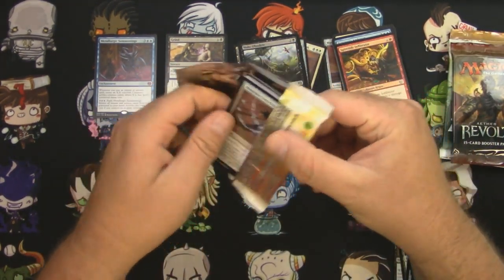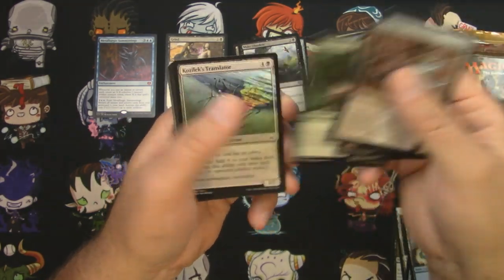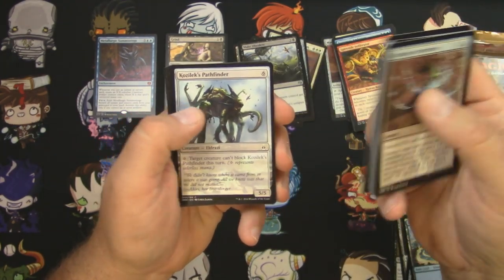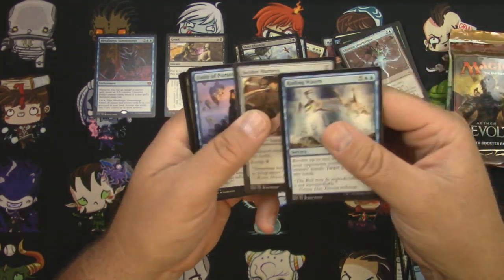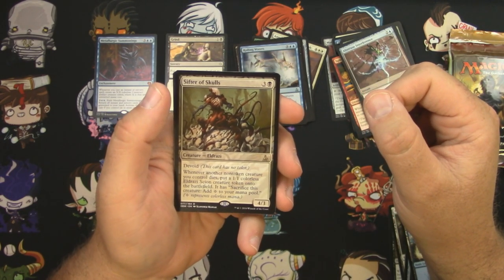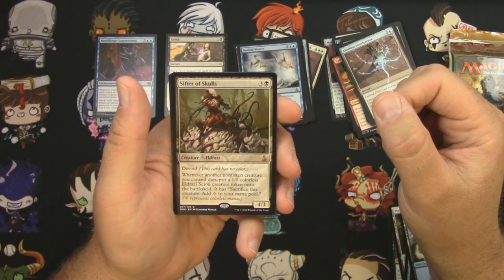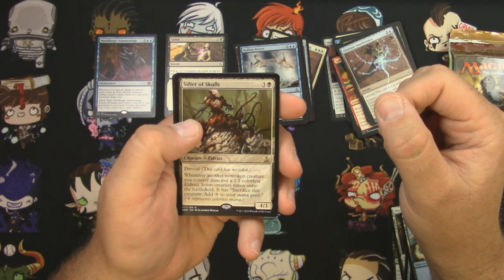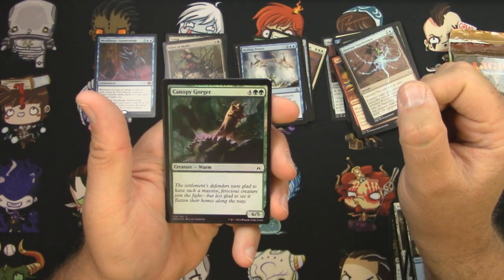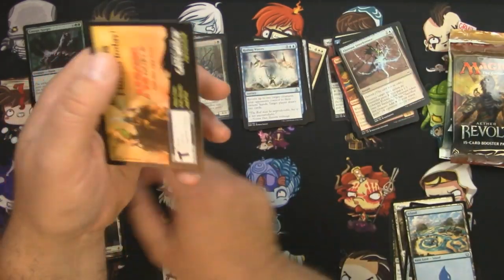Alright, what do we got here — Oath of the Gatewatch, a bunch of Eldrazi stuff. Kozilek's Translator, Holdout Settlement, Kozilek's Pathfinder, a Roiling Waters, a Strider Harness, a Unity of Purpose, and a Sifter of Skulls — three and a black creature, Eldrazi, Devoid. Whenever another non-token creature you control dies, put a 1/1 colorless Eldrazi Scion creature token onto the battlefield; it can be sacrificed to add one colorless mana. That's no treasure token, but maybe it has some use. Canopy Gorger for a foil, yeah — full-art lands here we go.